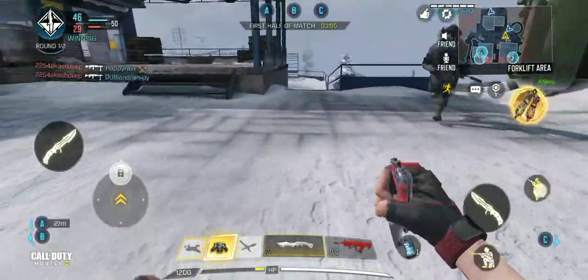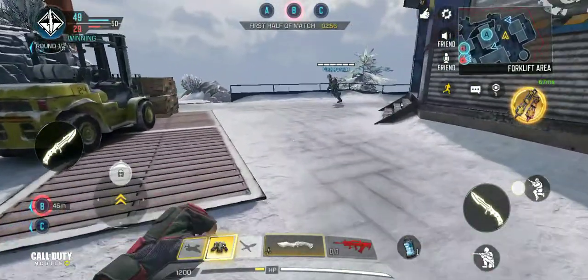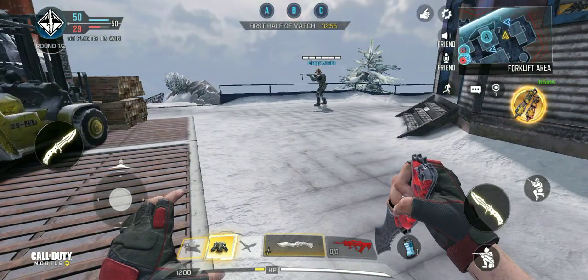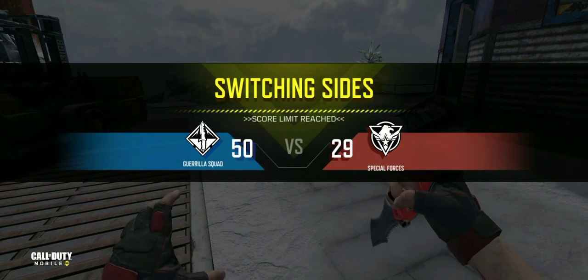I'll show the knife. How many kills do we have — 14 kills. We got some kills with the gravity spikes. We are trying to get a nuke today.